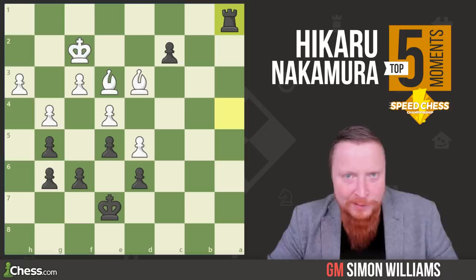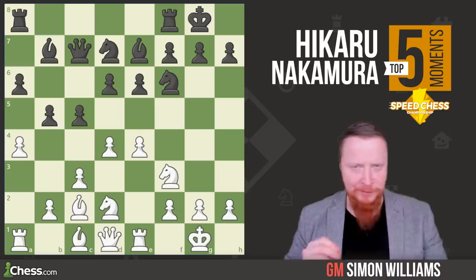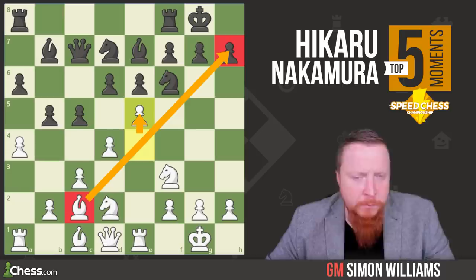The next victim on Hikaru's list is the strong Frenchman MvL, who recently beat Magnus Carlsen. In this one, Hikaru tricks MvL into grabbing a hot potato of a pawn — burning his hand as he takes it. We see this after the move e5, a very aggressive move from Hikaru. This is a typical idea in such positions: opening up your light-square bishop to aim at black's king. In such positions, this bishop is a key attacking piece.